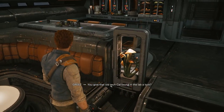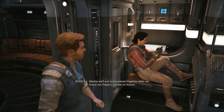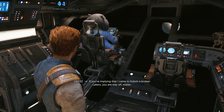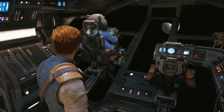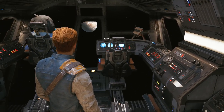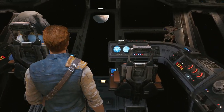You give that old tech Cal found in the lab a look — couldn't make heads or tails of it. Maybe we'll put some pieces together after we check out Daggan's retreat on Koboh. People go to Koboh after things fall apart, not to put things back together. What about you, Greez? If you're implying that I came to Koboh a broken Ladero, you are way off, mister. I just needed a break from you all. We going? Buckle in, Cal — time to land.